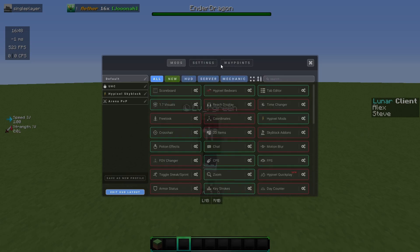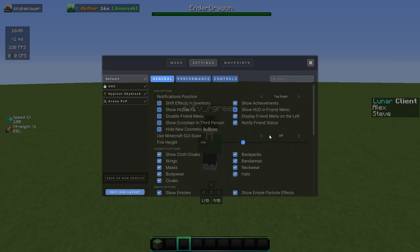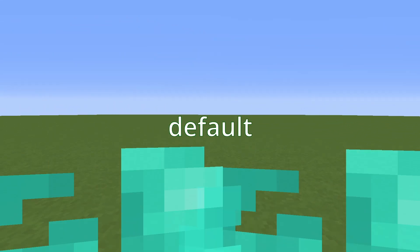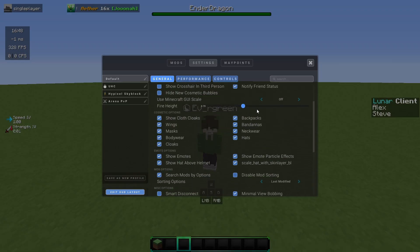These are all personal preference, you don't have to have any of them. Fire height is very important — I have it set to 0.7. It means you can see more because default Minecraft has really high fire, so you can't really see your screen. Having it lower is very helpful.